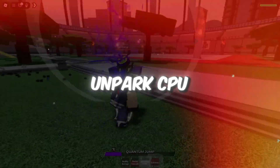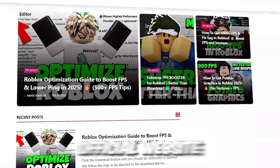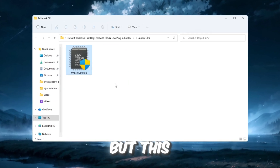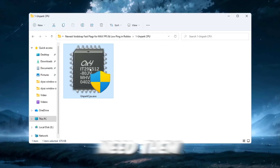Step 2: Unpark CPU cores to make your processor work better for gaming. You can get all the files from my official website — link in the description. By default, Windows sometimes parks CPU cores to save power, but this can seriously hurt performance in games like Roblox because not all cores are active when you need them.